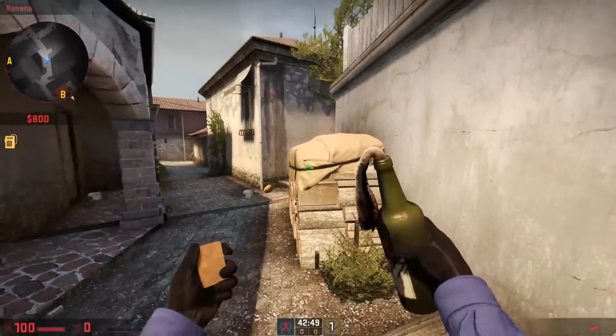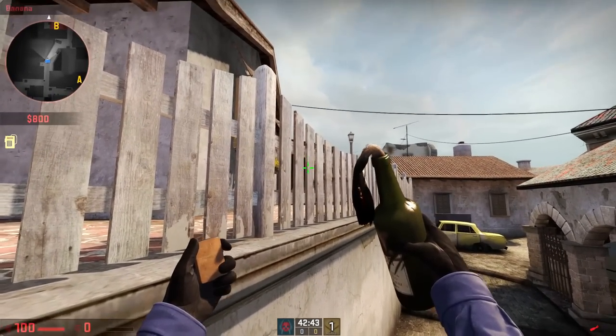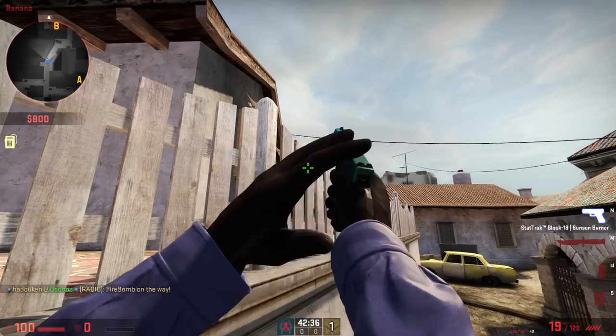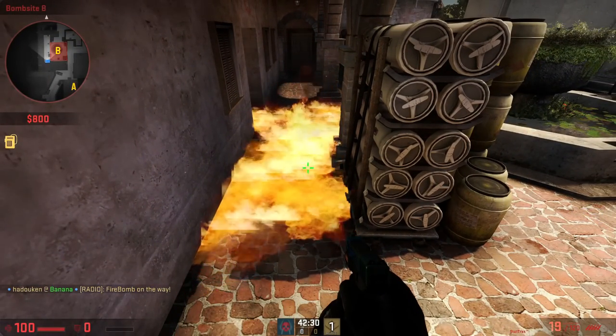Lastly for the B bombsite, how about a cheeky molotov for the back of the bombsite on the new boxes. Get on top of the logs like I showed you in the boost spots episode — this time on your own. Aim your crosshair at the third fence panel along after the pillar, aim just above the cross section and throw. The molotov is going to head straight over to the new boxes at the back of the bombsite and force out any player who's playing there. Naughty.